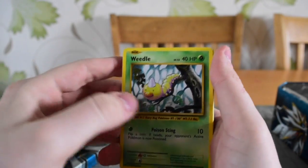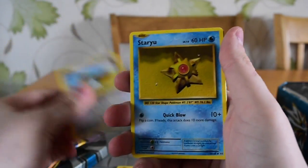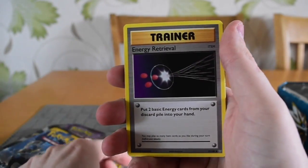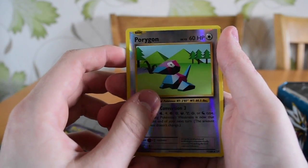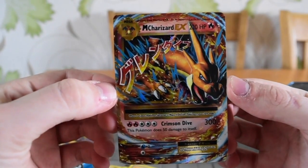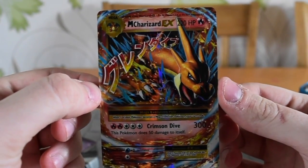Three and two, hopefully that is correct for this pack. So we have Weedle, Tangela, Fonita, Doduo, Staryu, Venusaur Spirit Link, Energy Retrieval, Nidorino, a Reverse Holo Porygon, and Mega Charizard EX. Look at that beauty — can't wait to get that into a sleeve and into my binder. That is a lovely card.